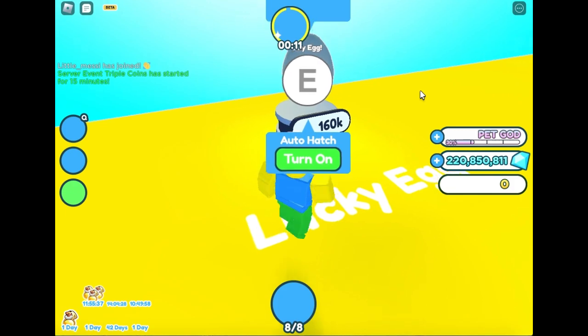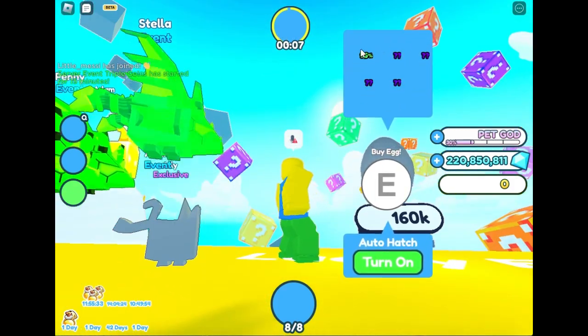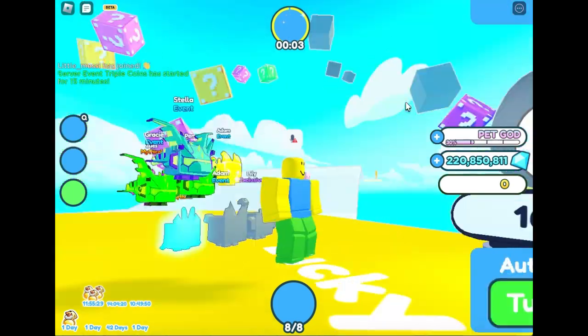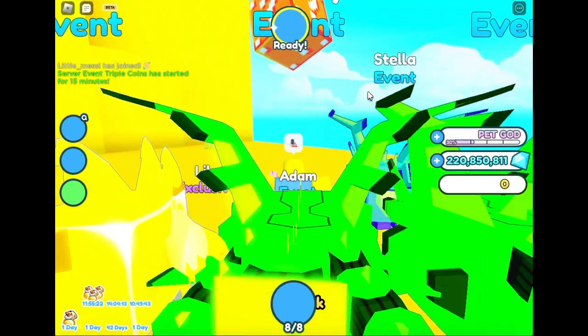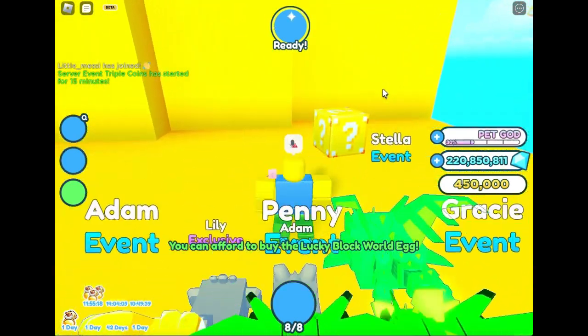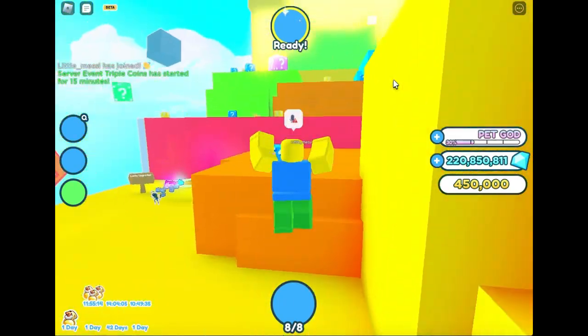This here is the Lucky Egg. I suppose there's an epic, legendary, mythical, and two huge pets. You can break these blocks — they don't really give you much, just Lucky currency. They're really easy to break, that's all I can say.